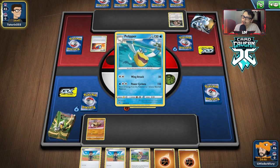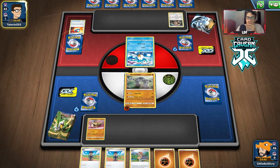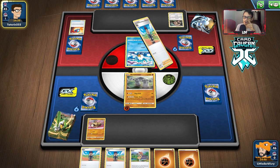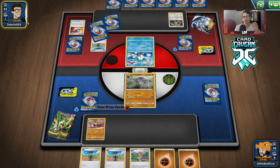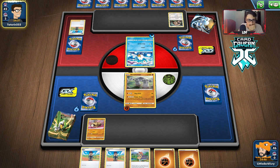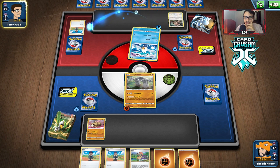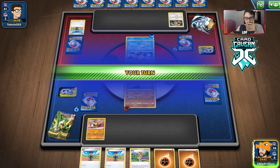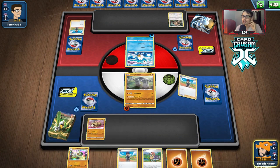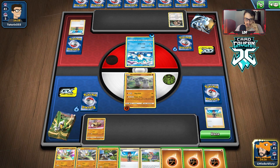Rallyback can do 120. They could knock out Stonjourner in a couple of attacks, so we want to go Diglett. Maybe we Hop first so we can Sonia for Dugtrio — that might be better. It's a good thing we're going first though. The extra energy attachment is seeming pretty relevant here. We didn't get the Diglett, but that's fine — we're building up Stonjourner.